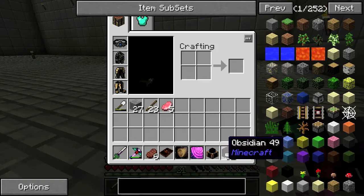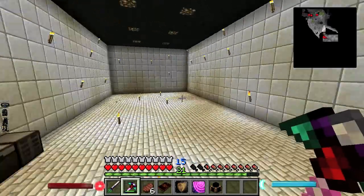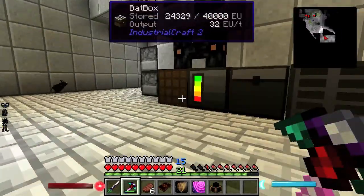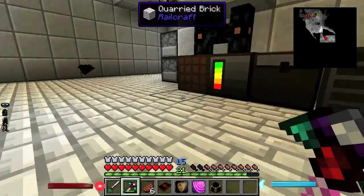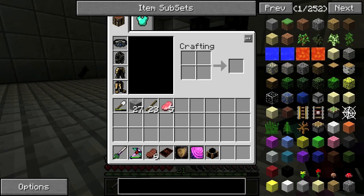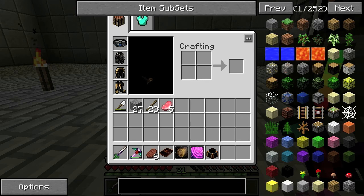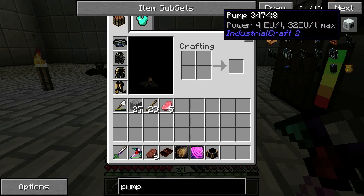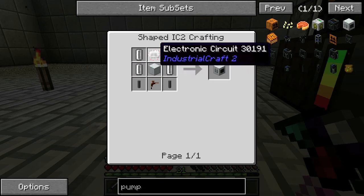I figure 12 tanks should be enough. You have enough obsidian for that. We also need a pump. And we need redstone engines, which I can make really quick. Actually, let's go check the quarry.